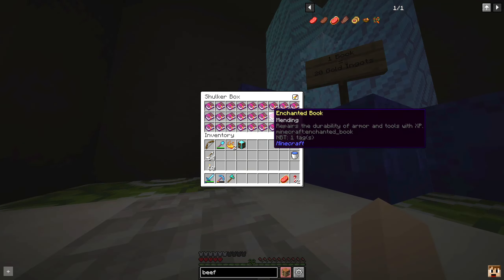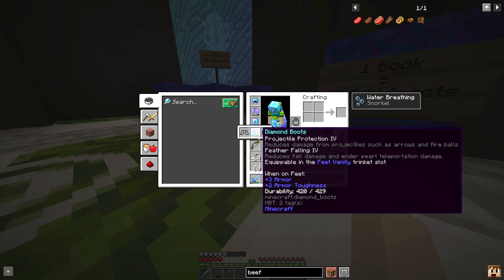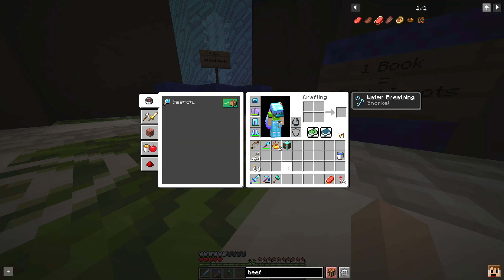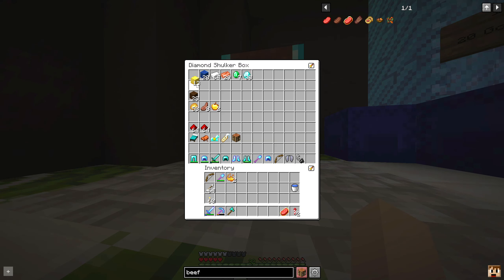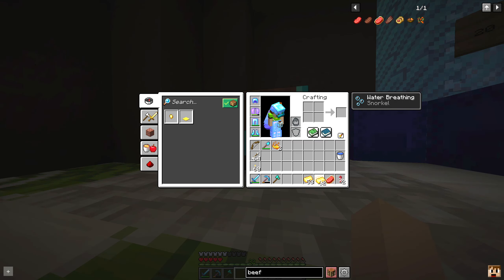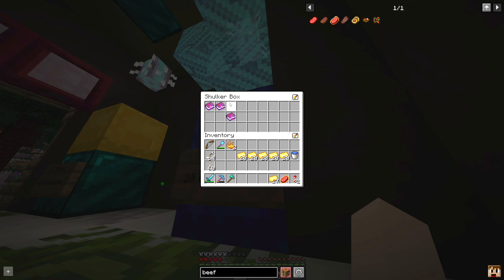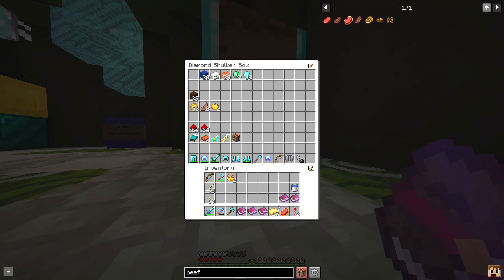One book equals 10 gold ingots - okay so mending, that is what we need there. I think all of these are mending. So we're going to need one, two, three, four, five, six, seven, eight, nine, and then maybe a few extra. I don't think I have enough gold here, but we can get five of them for now, which is perfectly fine. I'll go get some more gold and get a few more to match the number we need.